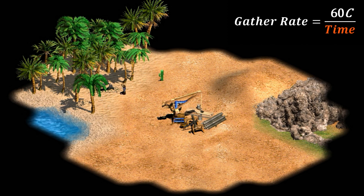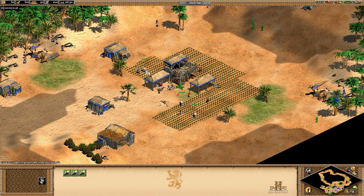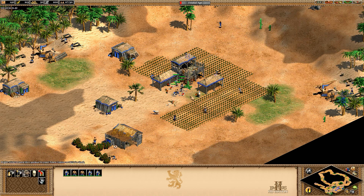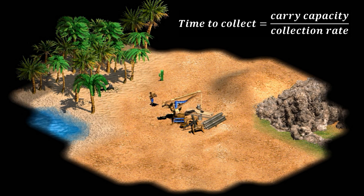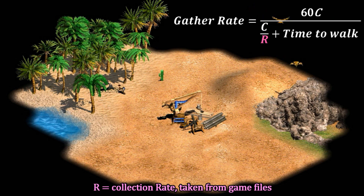Now we need to describe how long a round trip takes. There are really two phases: the time spent at the tree doing the physical collecting, and the time spent walking to the camp and back. The total trip time is just those two parts added together. Every unit has a hard-coded collection rate set for each resource — before any civ bonuses or technologies — and looking at the game files tells us what those are. The time spent at the tree is carry capacity divided by the collection rate. We'll put that in our formula as R for collection rate.